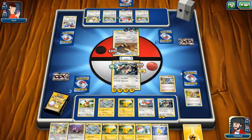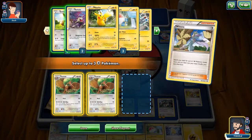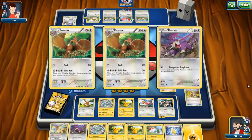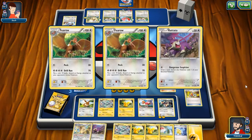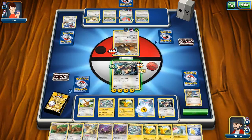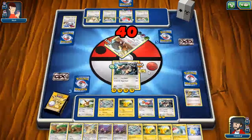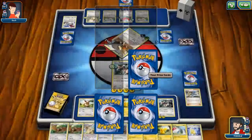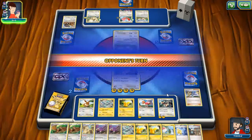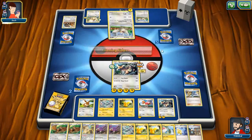Winona will fetch a Fearow — two Fearows and a Ratata, because they all do more things than Eevee. We will then put a Lightning energy on Spearow and then Tiny Punch for lethal. There's Chiello — fantastic.